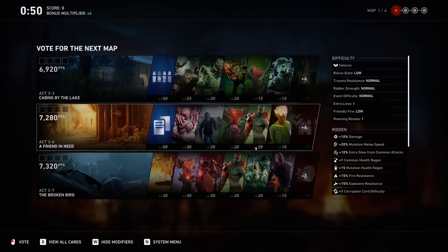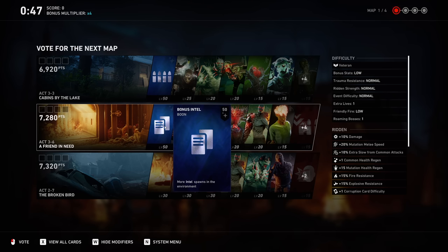Looking at the map options, there's a new thing called boons. What these boons do is provide a little bit of a bonus to make the game slightly easier, because things can get pretty difficult in Trial of the Worm if you so choose.